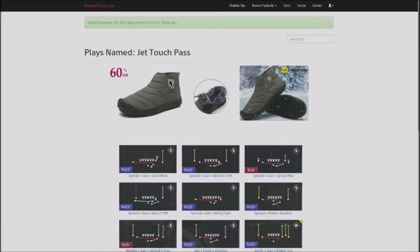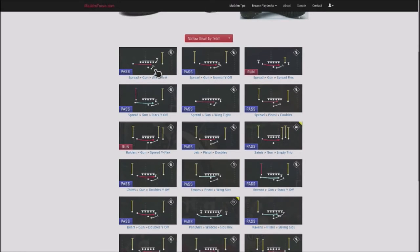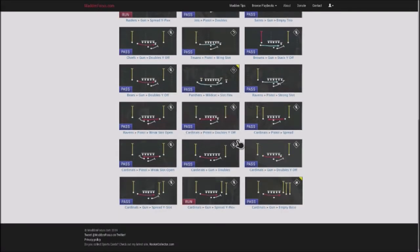The name of the pass is going to be the jet touch pass. Out of the spread playbook you can see how the running back comes up and you have seal blocking. Out of the Y Normal Off he comes out, out of the Spread Flex he comes shooting out. The Raiders have got a good version of this out of the Spread Y Flex. Out of the Jets Double, the Saints have got a couple different versions — the Trio formation. The Texans, Browns, Chiefs, Bears, and obviously the Cardinals have it too. The Cardinals are probably one of the better stacked playbooks that actually have this. Even the categorizations have this as a run under one particular play but then as a pass in the other — so that's what you want to look for.